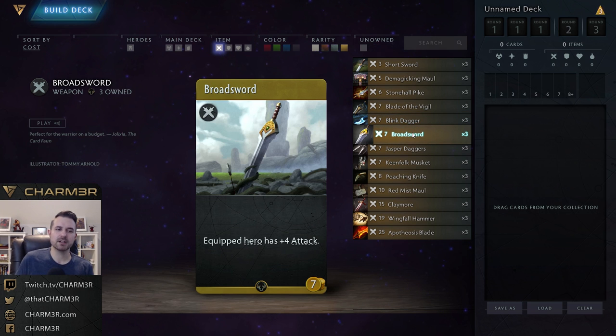Next up we have Broadsword — seven gold, and equipped hero gets plus four attack. You lose any utility but you double the attack value compared to Short Sword. Not much to say here: you'd buy this if you really need attack, maybe it shows up in the secret shop and you're playing an aggressive deck, but you're not really going to run this in constructed because there are much better weapons you can equip.